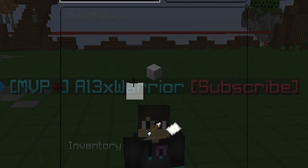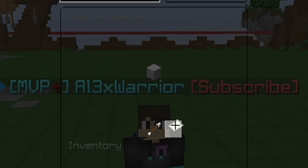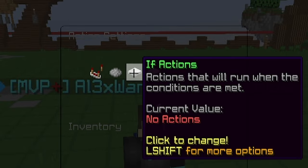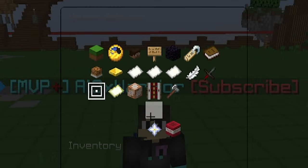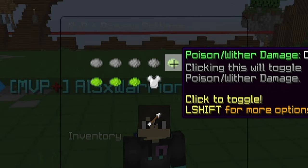Now what we're going to do is go to player damage. Inside here, add an action, add a conditional. Inside this conditional, we're going to test if the damage cause is poison. If it is, we're going to go to if-actions and cancel the event, which means we won't take any damage. And last step, go back to PvP plus damage settings and make sure poison/weather damage is set to true.